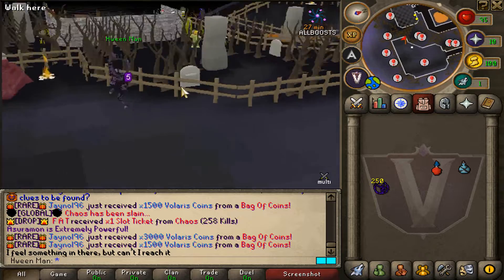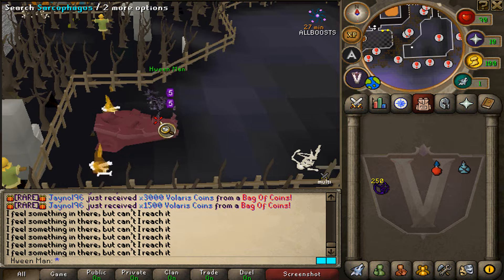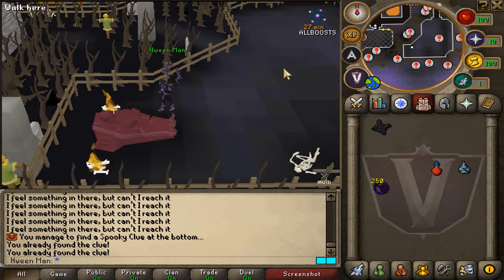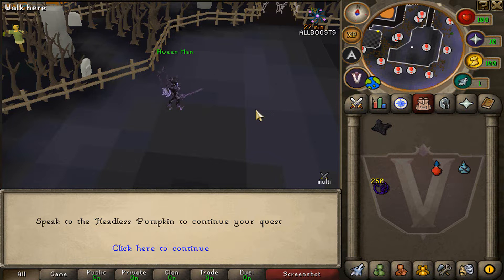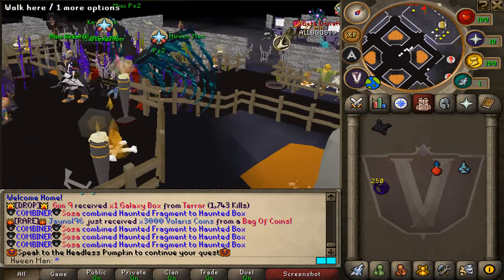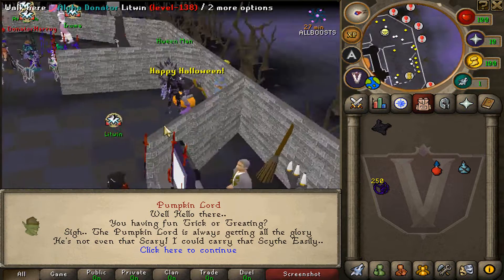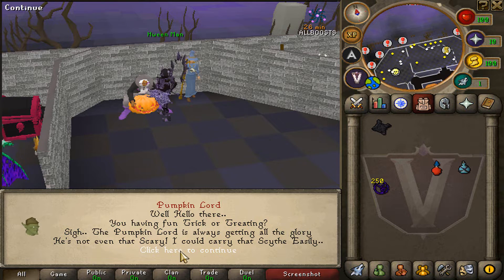Then you will want to head to ::asura and search the sarcophagus until you get a spooky clue. Keep clicking it — try not to die. Reading the clue will notify you to speak with the Headless Pumpkin, who can be found by the bank stalls at ::home, north of home.